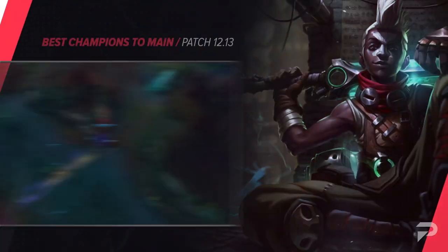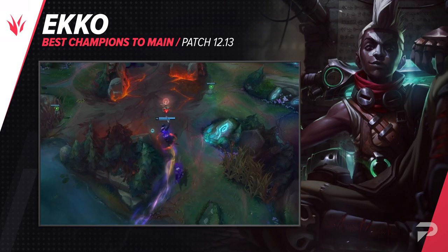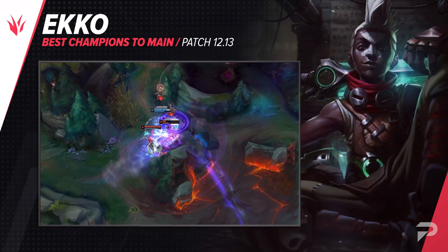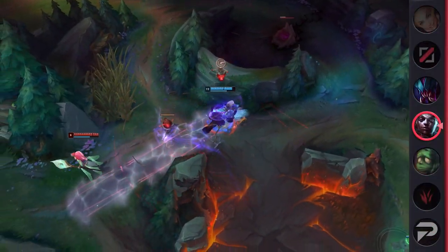The second jungler that we have for you is Ekko. He's definitely a scaling pick, so if that's your playstyle, you should give him a go. One of the biggest mistakes I see with Ekko players at all levels of play is their itemization.